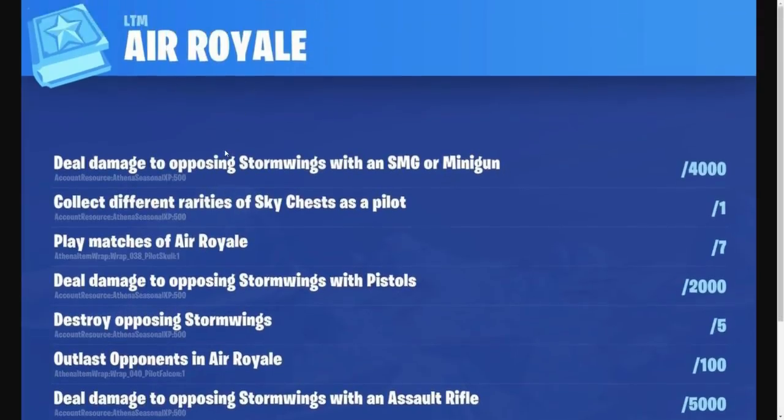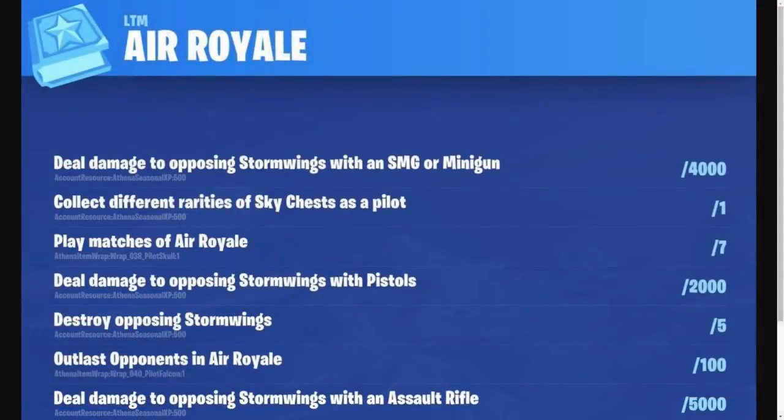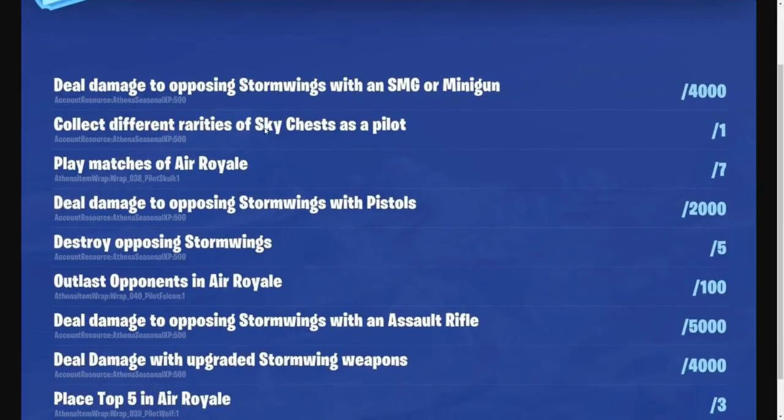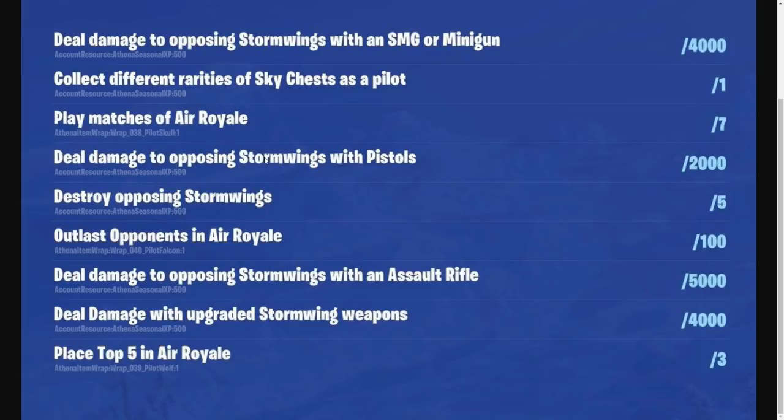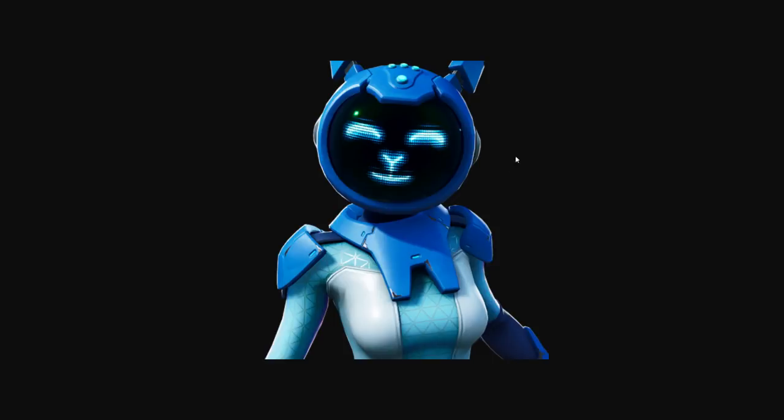Over here we have the LTM Air Royale challenges, which are kind of cool. Also a brand new glider was just leaked. The Air Royale challenges include: deal damage to opposing stormwings with an SMG or minigun, collect different rarities of sky chests as a pilot, play matches of Air Royale, deal damage to opposing stormwings with pistols, destroy opposing stormwings, outlast opponents in Air Royale, deal damage with an assault rifle, deal damage with upgraded stormwing weapons, and place top 5 in Air Royale. These challenges will unlock free rewards like wraps.